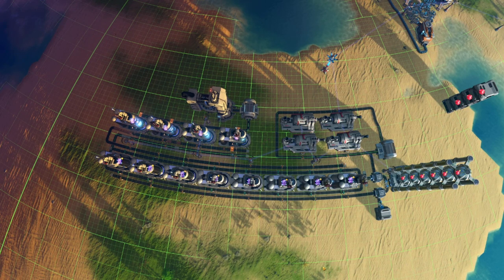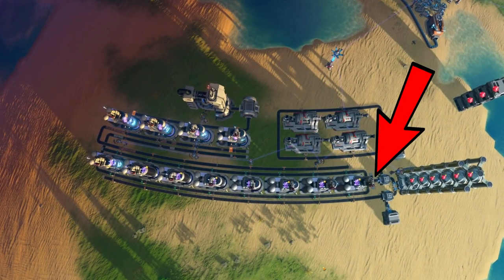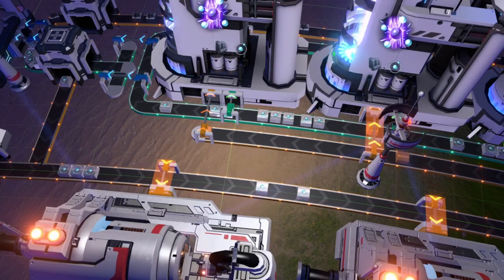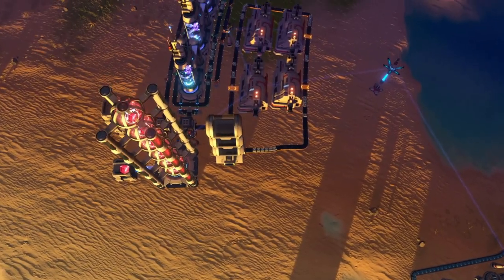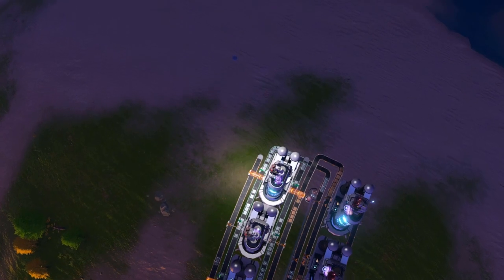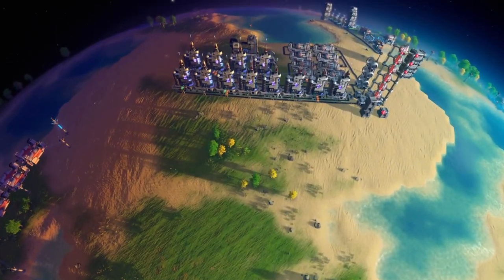Setting the splitters to filter will allow the overflow to go into the graphite storage bin and the power grid. When starting the system up, kill the Mach 3 sorters leading into the hydrogen splitter until the hydrogen line circling your x-ray cracking machines is half saturated. Keep an eye on the hydrogen, ensuring there's plenty of room for it to store, as well as the graphite. There shouldn't be any issues here, but still keep an eye on them.